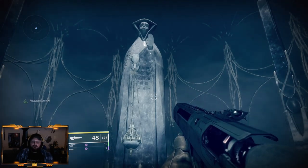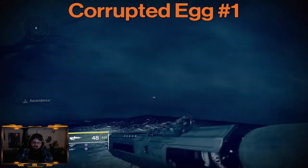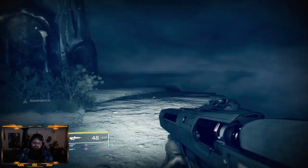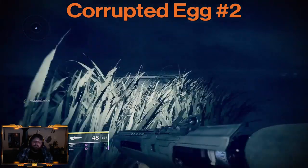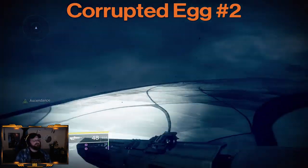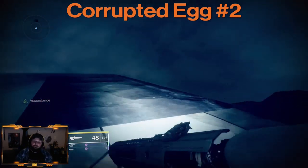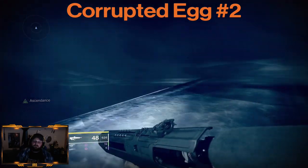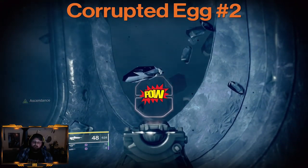Now let's talk Corrupted Eggs. We've got the statue as a point of reference — facing the statue, turn a little bit to the right. There's a little tree on the left; there should be a crystal in this location. Then turn yourself back around and go directly to the right of the statue. Curve to the right, then curve to the left. Follow this path — you'll see some trees. Turn left, turn right, and we'll get to a little area where there should be an egg right there.